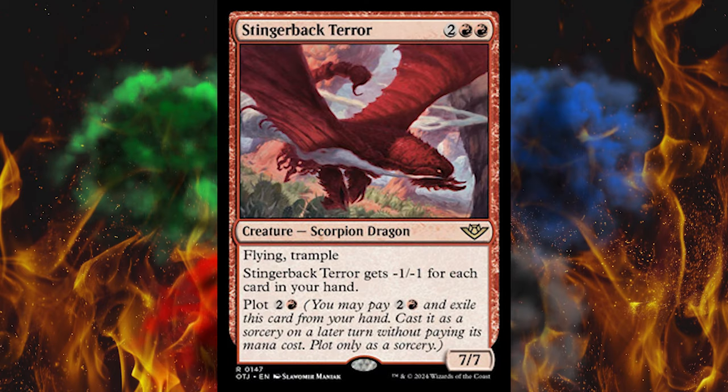Next up we got Staggerback Terror. It's a double red, 4-cost 7/7 — that's ridiculous. Flying, trample. It gets -1/-1 for each card in your hand, so it's just like a Geralts Masterpiece but red. And then plot 3. A better version of Geralts Masterpiece — that kind of pisses me off.